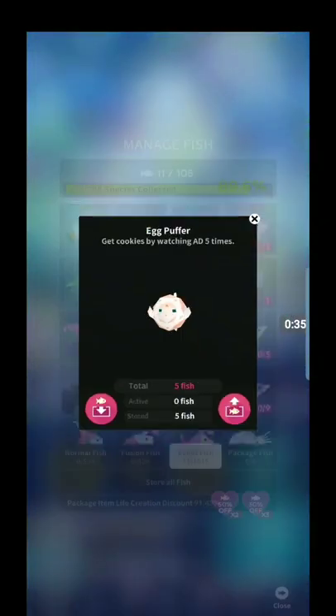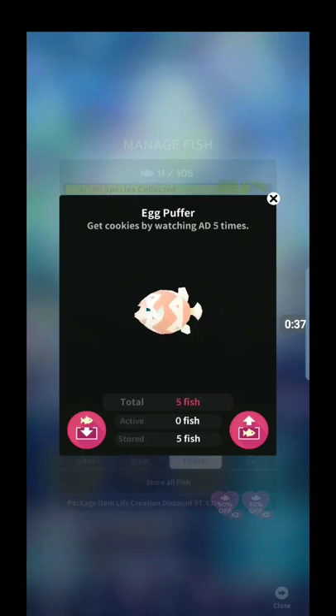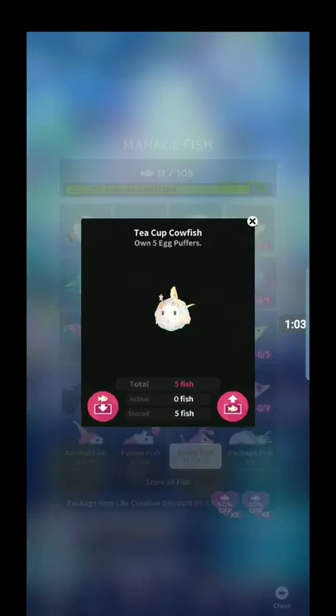So the first hidden fish is the egg puffer, and you just watch the cookie ads five times. They made this a lot simpler now because you can't cheat anymore by switching the time on your phone settings and then going back into the game and watching another ad. You can't do that anymore, so they changed it to five instead of the usual ten to fifteen. That's all you have to do for that one.